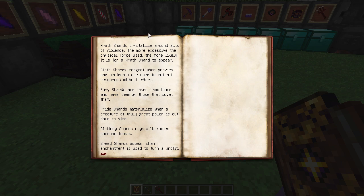Let's begin with Wrath shards - they crystallize around acts of violence. The more excessive the physical force used, the more likely a Wrath shard is to appear. So when you kill things in the Nether, the more damage you do, the bigger the chance of getting a Wrath shard. Second, you've got Sloth shards, which congeal when proxies and accidents are used to collect resources without effort.